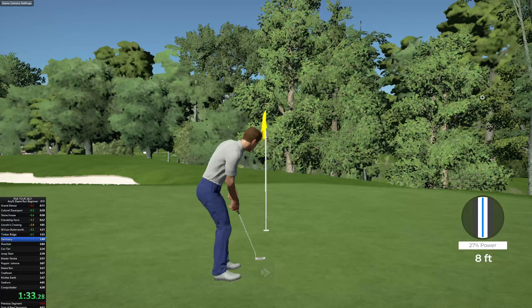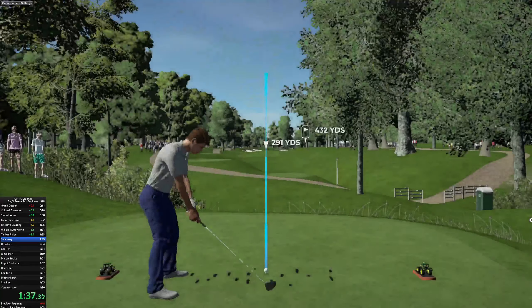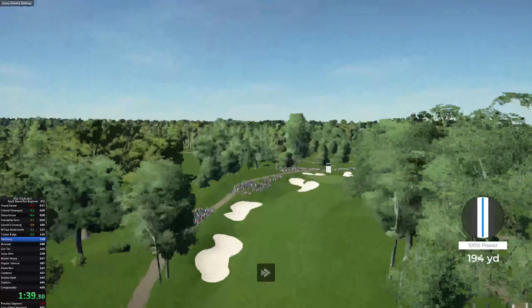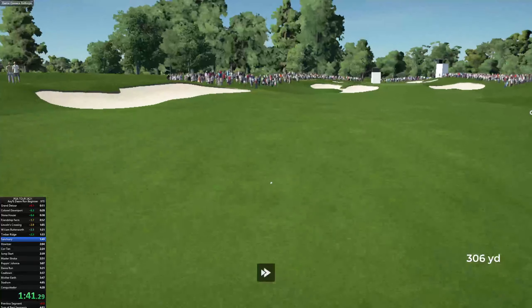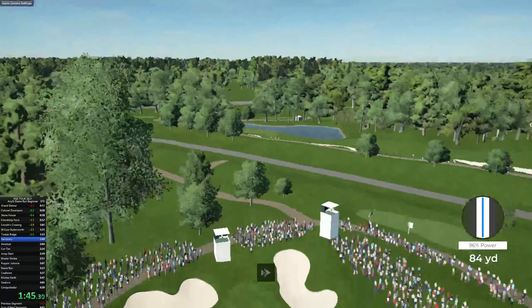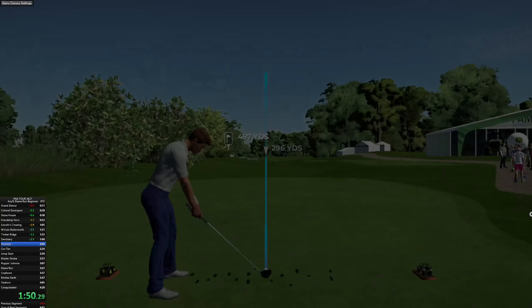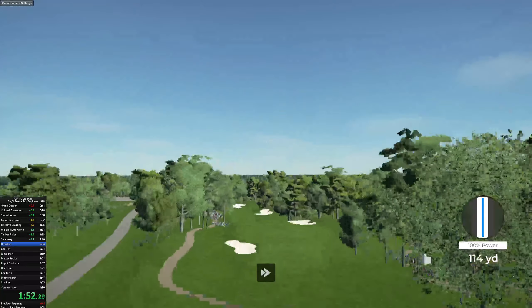Seems like you're doing pretty good in the approach shot department. And as that drops in the hole, that's your sixth birdie today. This one's dropping into the fairway for sure. Second shot here on the eighth hole. In the hole — I mean, how do you do that? You're pulling it out for Eagle. Amazing work.